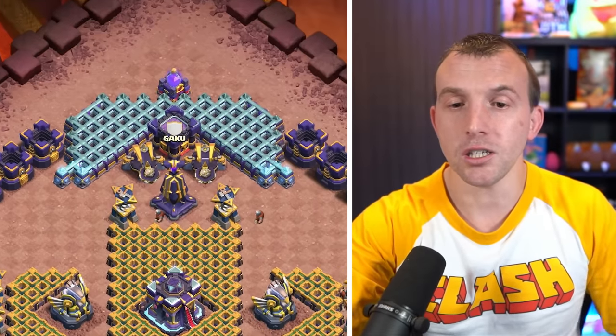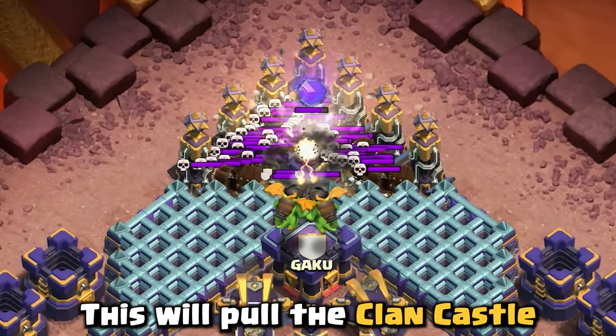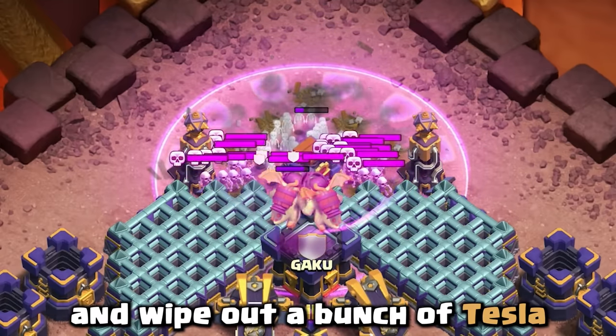Then once you've done this, one super miner to the rage tower at the top. This will pull the clan castle, pop the rage tower and wipe out a bunch of Teslas.